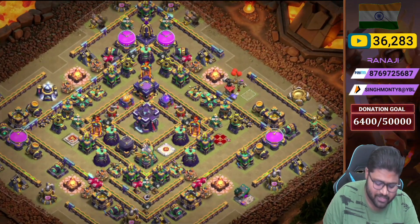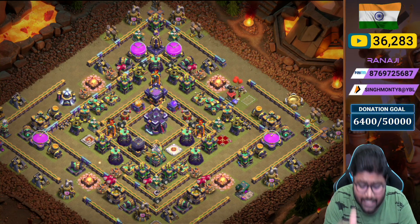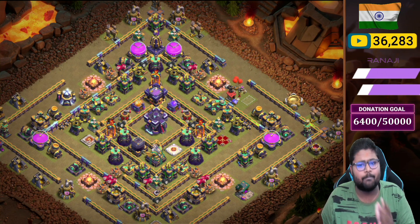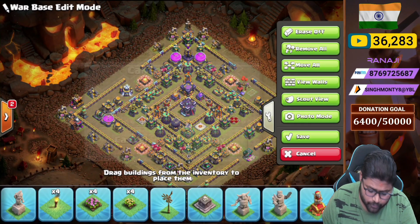Let's talk about the war CC. What type of CC do you need in this base? I recommend a 3 Ice Golem plus 5 Archer combination — it works pretty well. For a second CC option, you can take an Ice Golem plus Head Hunter plus H4 Archer combination. It works well for war CC and Legend League also.